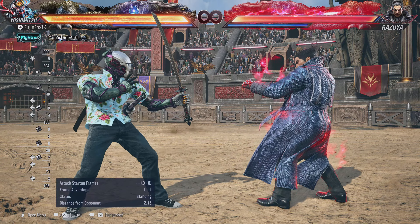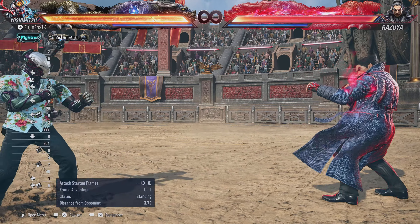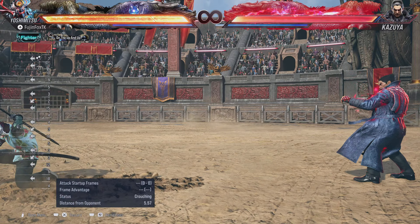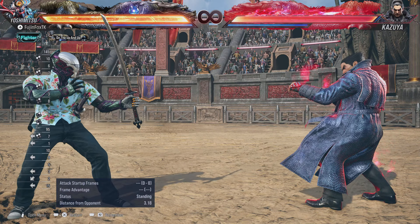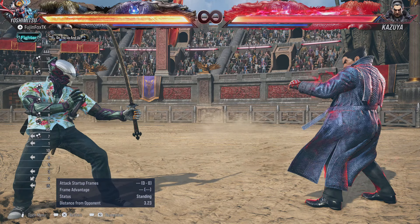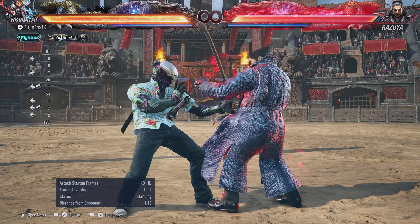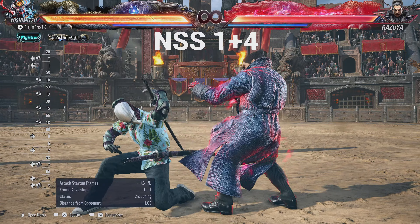The next move that gets buffed is 3,2,1+2. Normally the range is standard, but in No Sword Stance the range is increased quite a bit. The frame advantage doesn't change — that last hit is still minus 13 with the opponent in crouch. The next move that gets buffed is Flash. Normally you can't hit Flash in Single Sword Stance from that position, but in No Sword Stance you can.